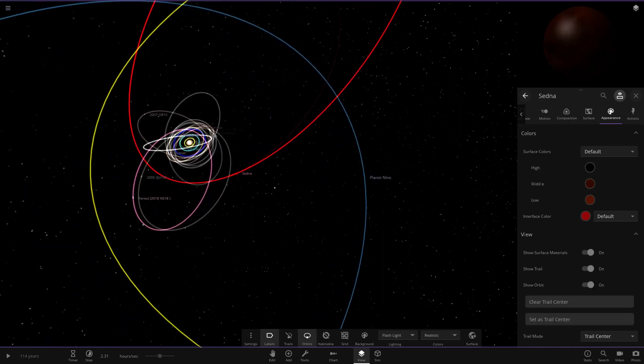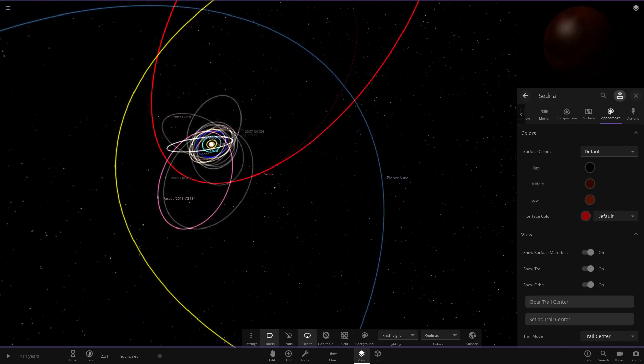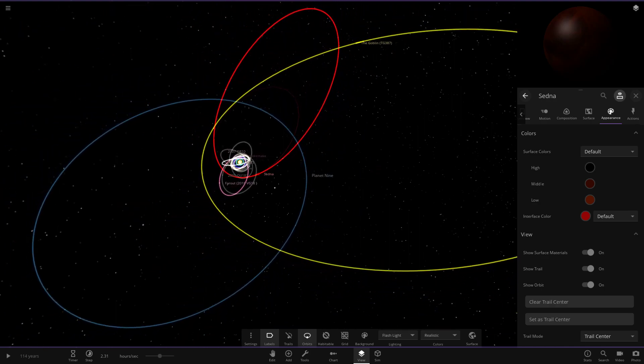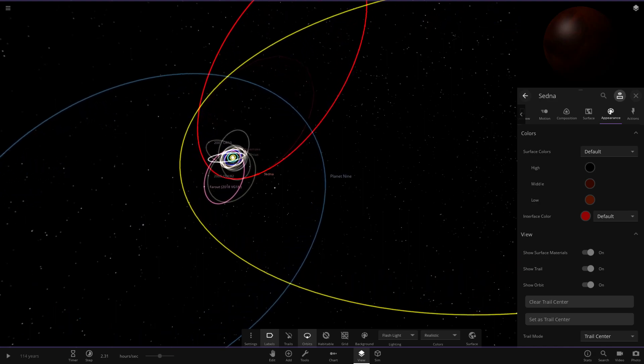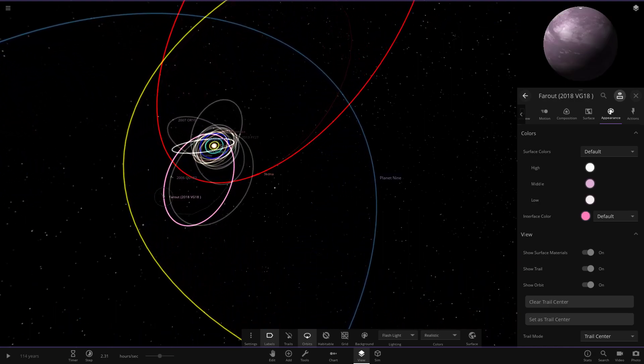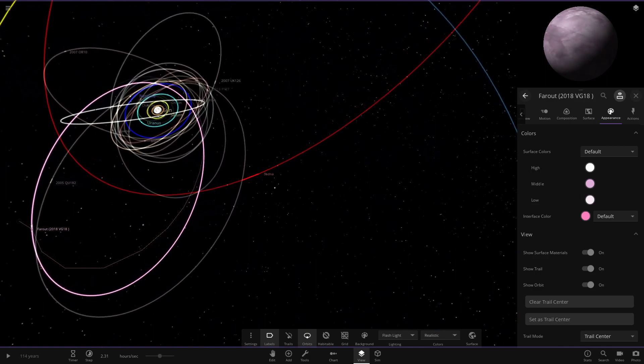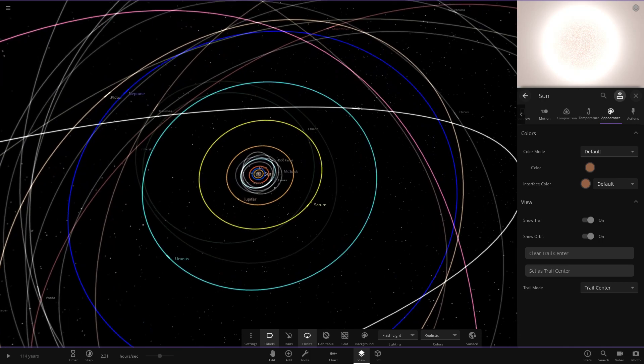Here we've got Sedna. Whenever you see it in diagrams it's always represented with a red trail color, so Sedna's fine. With the Goblin, I like the yellow it's already got - that's the color I used to represent it far out, and it's got its pink which is also fine. No plans to change those, so now we're heading all the way back into the Neptune-Pluto area.